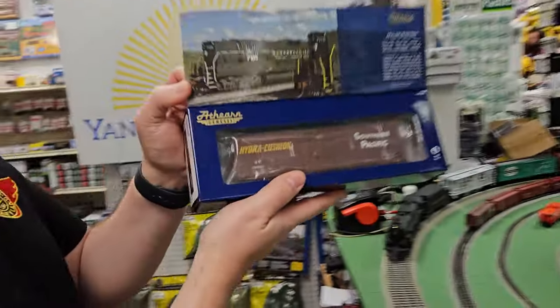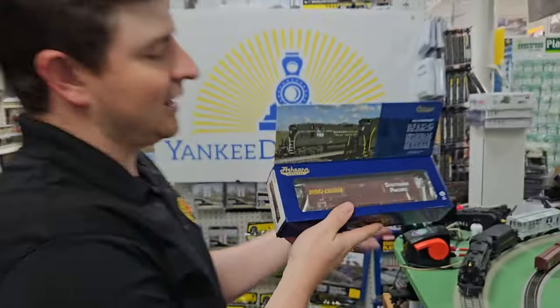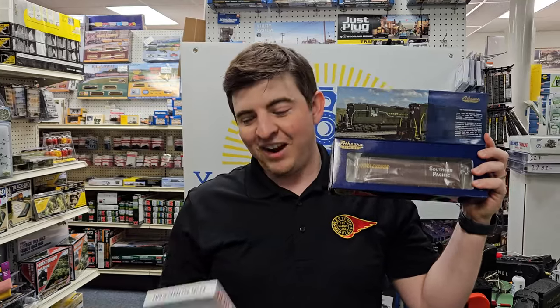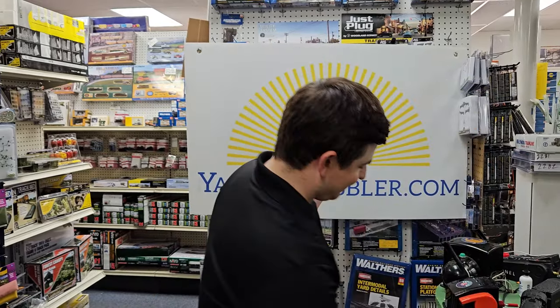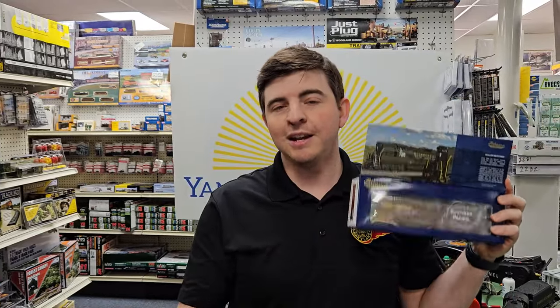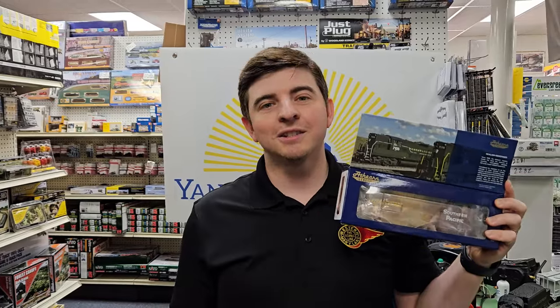These are really nice looking cars, and there's a really nice looking box too. This is the Genesis series — the high-end Athearn series. As Engineer Hall likes to say, you can never have enough box cars, right? The retail value of these cars is $44.99 — we're selling them here at Yankee Dabbler for $39.95. High quality item — everyone needs box cars.